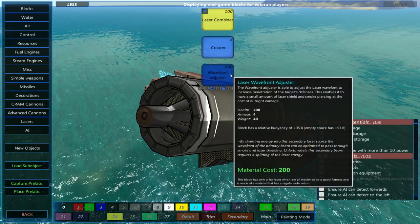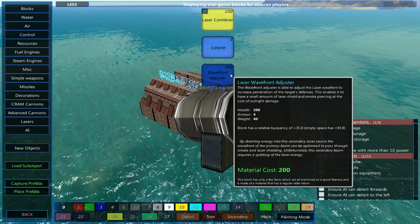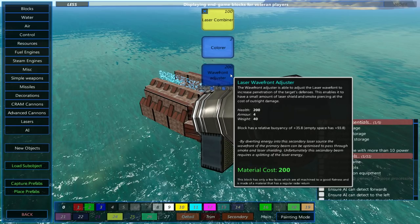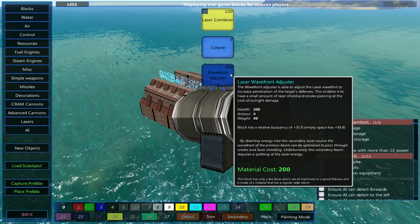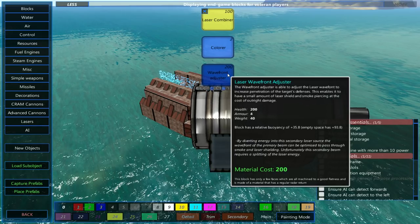I know for a fact there's the Laser Wavefront Adjuster, but let's have a quick look - it allows a small amount of damage to go through laser shields and smoke piercing. That's pretty cool, but apparently at the cost of outright damage. I've never used this, so I'm not going to pretend to really understand it completely.